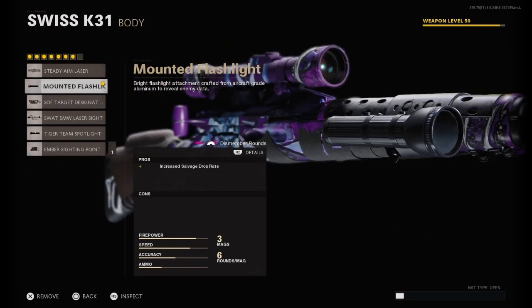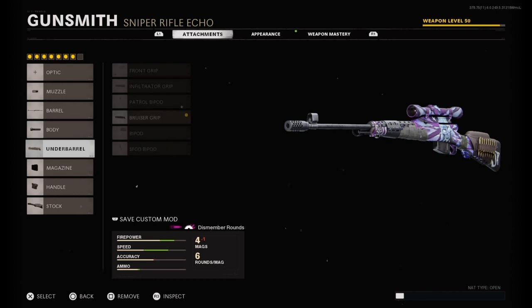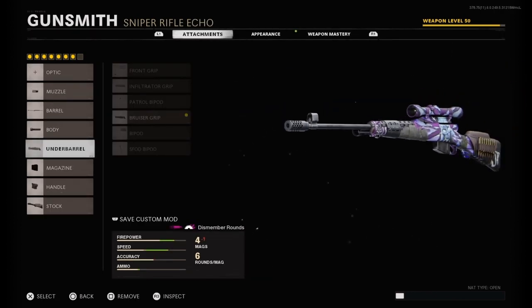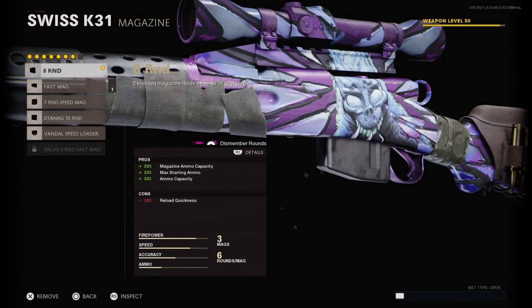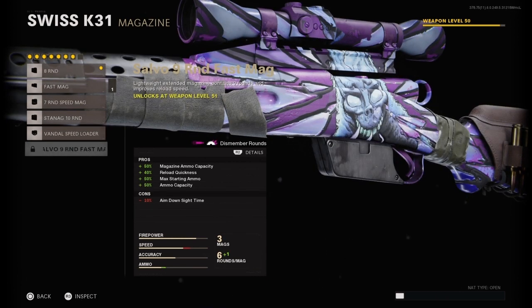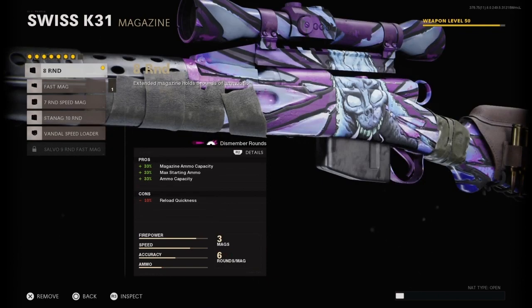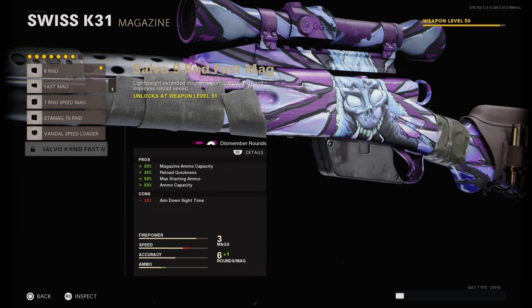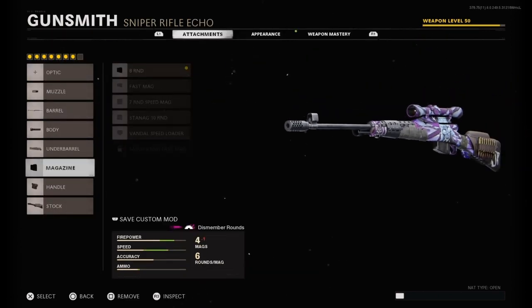The body is the Mounted Flashlight to increase salvage drop rate. The under barrel is the Bruiser Grip — this really increases most of the stuff that you need. Next is the magazine; what you're really looking for is the Salvo 9 Fast Mag, best mag in the game for snipers. I'm rocking the 8 mag because I don't have it unlocked yet, and I'm pretty close if you look in the top right.